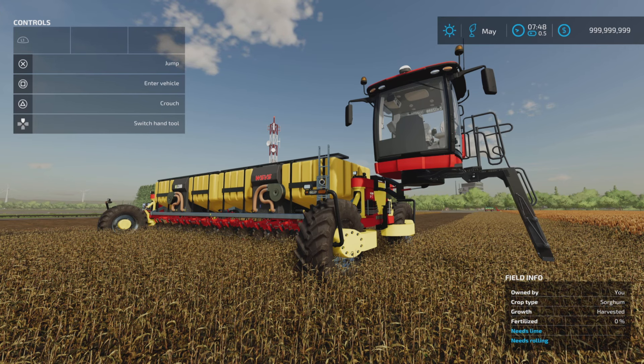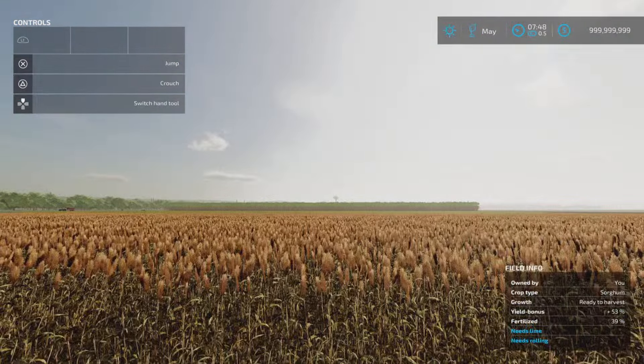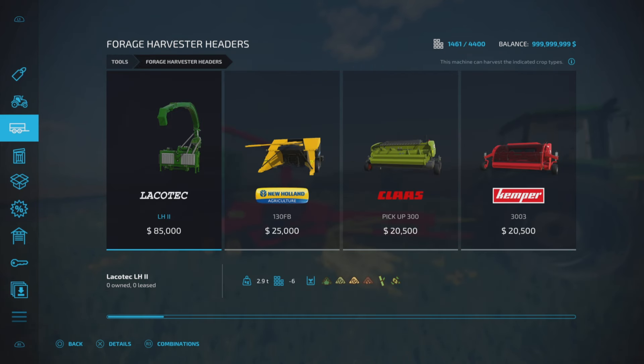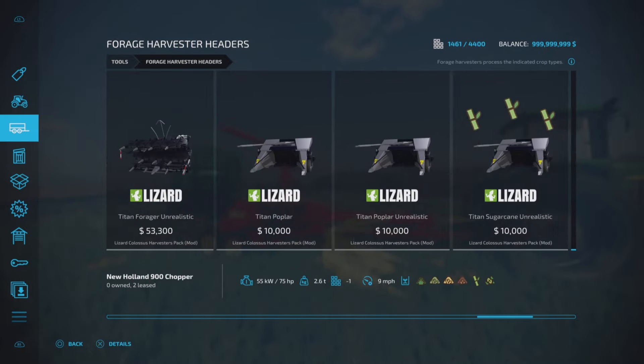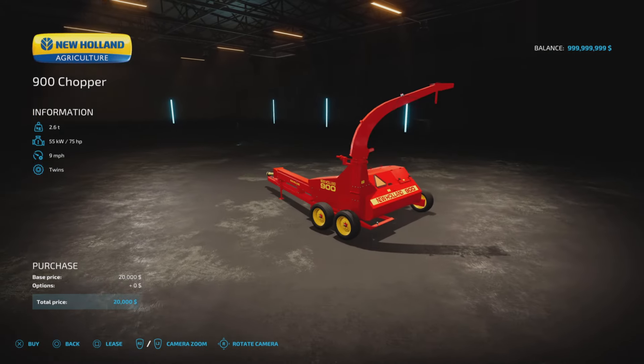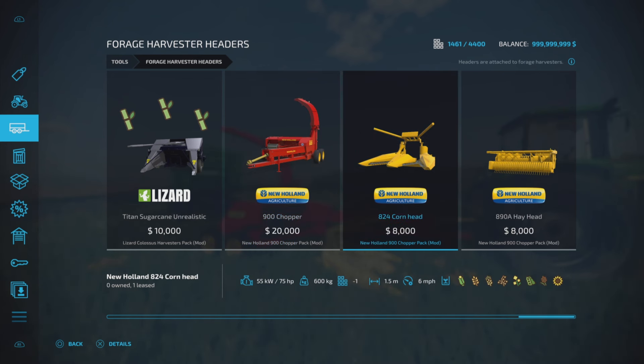Next we've got the New Holland 900 Chopper Pack by EY Modding. This is a trailed forage harvester pack; you'll find it under forage harvesters. You've got the chopper unit itself for 20 grand — slot counts were 4, 3 and 2. It requires 75 horsepower to operate; no options, you get it just like that. It's got its pipes, a trailer hitch on the back for attaching a trailer, and it will take either of the heads: 8 grand each at 1.5 metres and 2 metres wide.